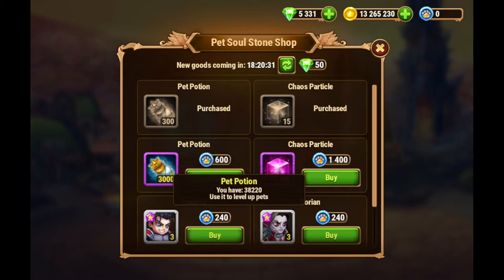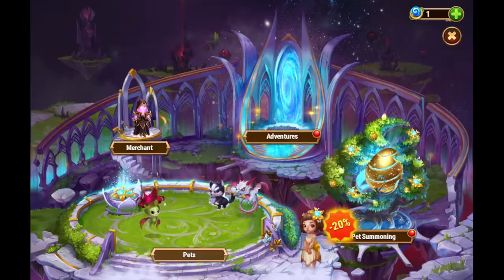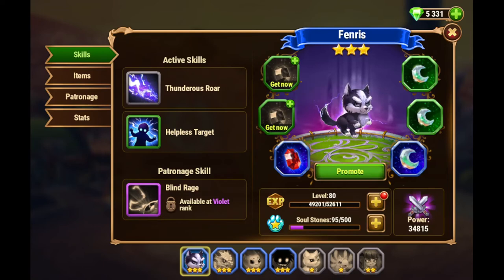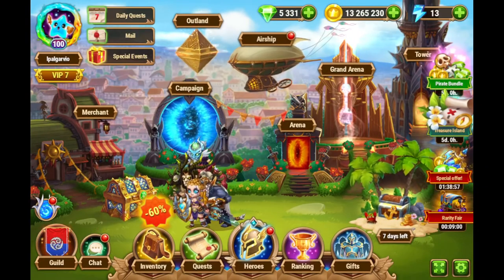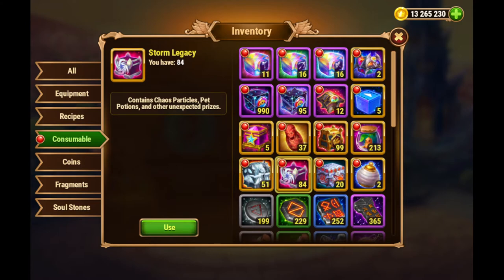You also get pet potions, which are like experience potions for pets, and fragments for the items themselves. You receive fragments, need to get the specific fragment for each slot, and then charge them using chaos particles. This event is very good because it lets you boost all of these things for your pets, and since pets are so important in the browser version, this event is very popular and important.